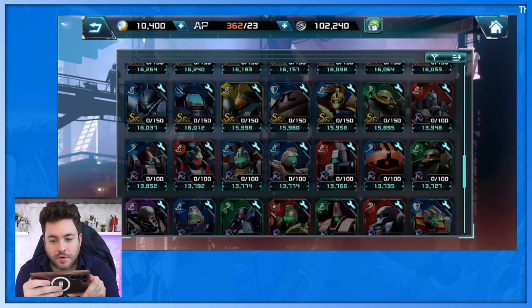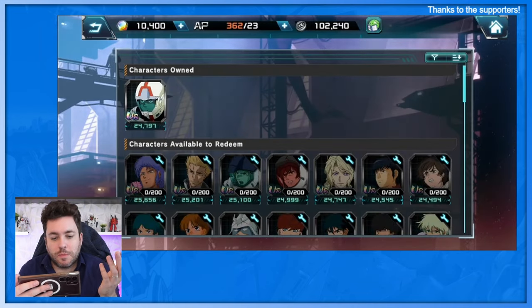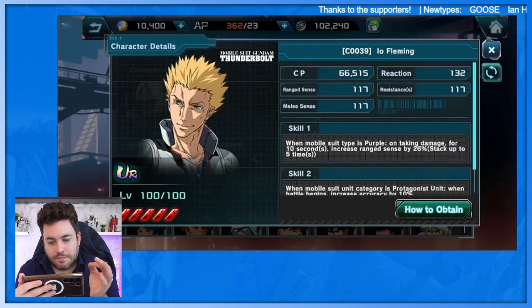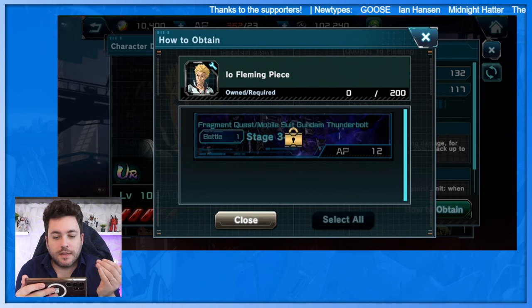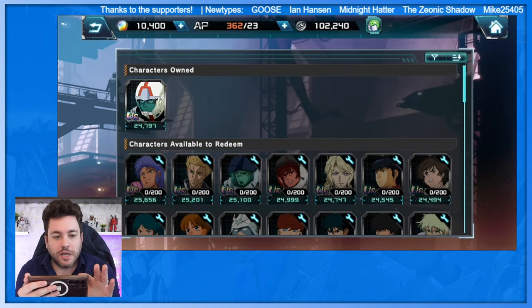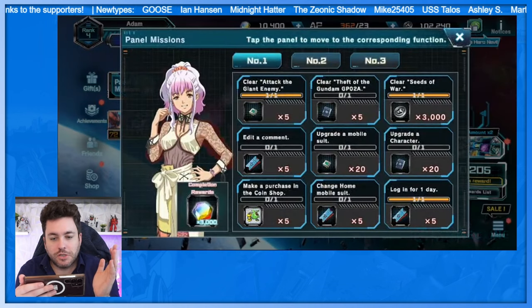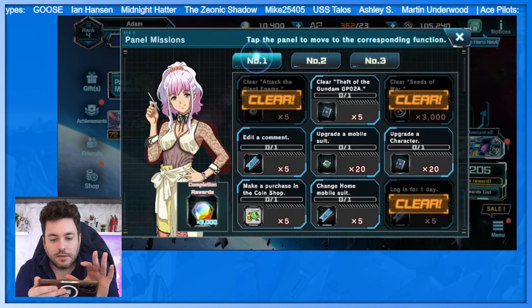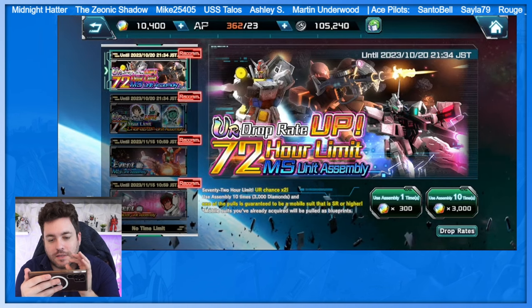Is that a Rizal? Yeah, Rizal — I like that, very cool. That's what they've got so far. In the character list you can choose pilots, and you can see characters owned and ones available to redeem. To obtain certain characters — like from Thunderbolt — you go through fragment quests. Once you reach certain levels by playing, you unlock parts for them. It sounds very much like any other mobile game.